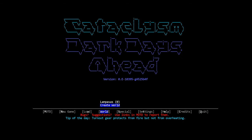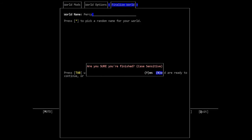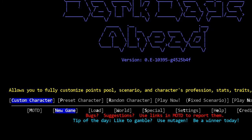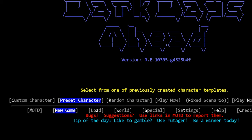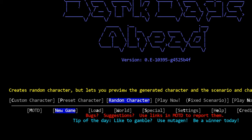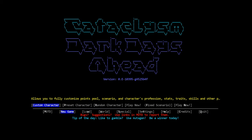In order to create a character you will first need to create a world — we covered that in a previous episode. There are a few ways to play the game but the main three are custom character, preset character, and random character. You'll see these options when you select new game from the main menu, and we will talk about custom characters in detail in a moment, but let's talk about the other options first.